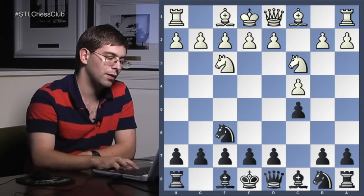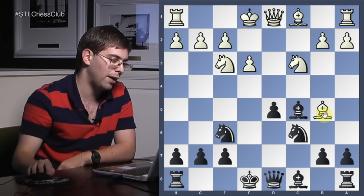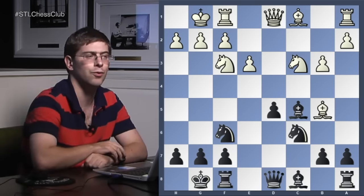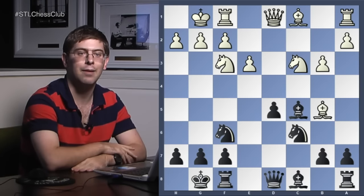Moving on to our second hero, Botvinnik. Botvinnik is a different type of player — methodical, rarely going for very entertaining or inventive play. He studies at home, comes up with concepts, and tries to play as precisely as possible. So we're going to see a totally different way of playing the Tarrasch. Knight c5, c5, knight f3, knight c6, e6 — the same old same old. Now the bishop on b5 and the bishop on c5. Castles, castles, b3. And now Botvinnik plays a move that is the staple of this type of position. What is the move — how can black stabilize the pawn on d5?